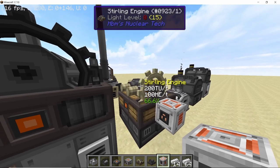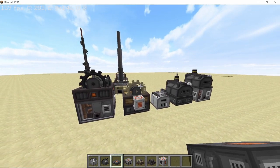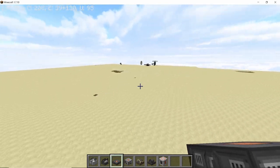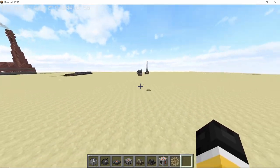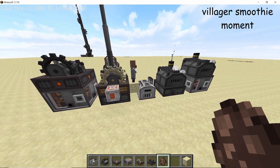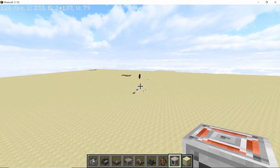Running the Stirling engine is not exactly safe — if you overload it, the flywheel or large cogwheel will actually fly away when it blows up, damaging any entity and blocks in its path. You can pick the cogwheel back up and place it back in the engine, so it is not wasted. The same goes for the heavy Stirling engine: if you overspeed it, the cogwheel will fly away. Be careful while using Stirling engines.